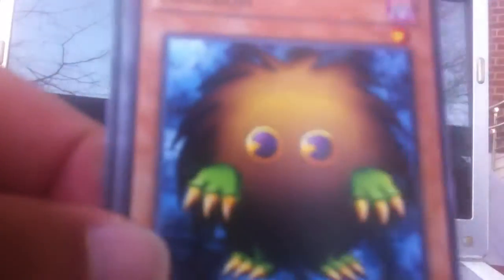You know it's a good trap if it has Mirror Force in the name — Drowning, Burning, Regular. Next for Yu-Gi. Diffusion Wave Motion, Queen's Knight — so that'll be a basic rare. Cardiac Sancti — probably one of the worst basic rares you can pull. But if it had the anime effect, it'd be one of the best basic rares you can pull.